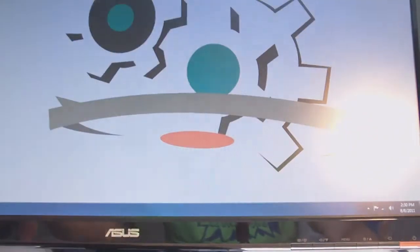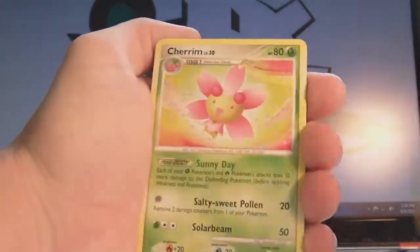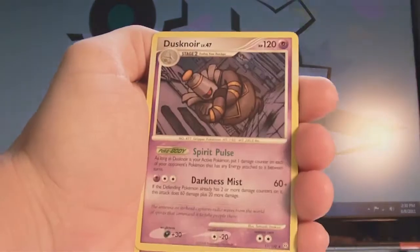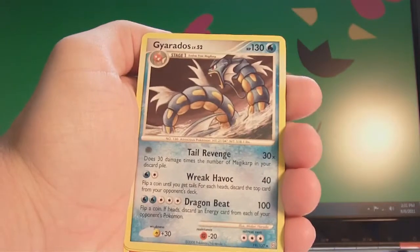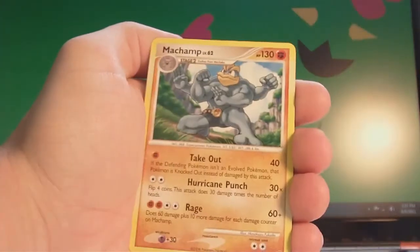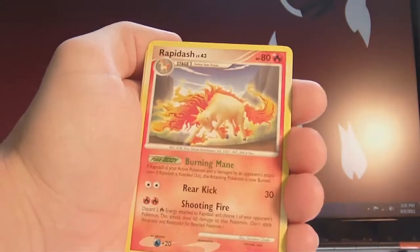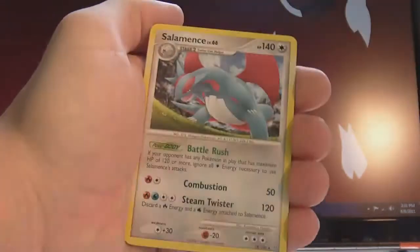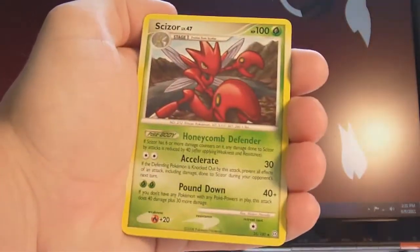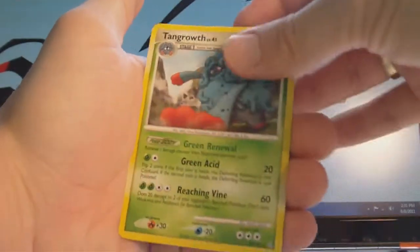Now for the rares. Abomasnow, Cherim, Dusknoir, Gengar, Gyarados, Machamp, Rapidash - two of those - Salimence - two of those - Scizor, Starraptor, and Tangrowth.